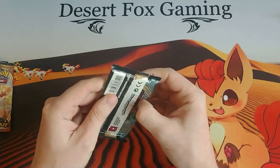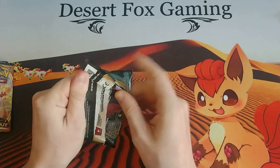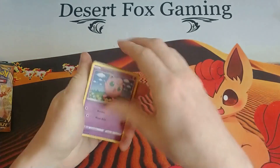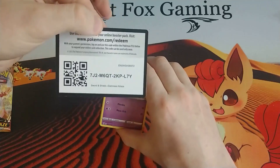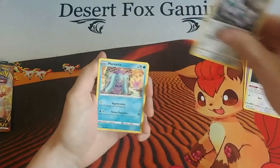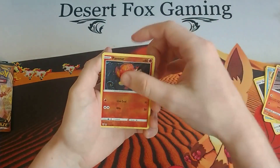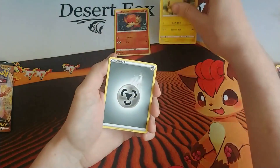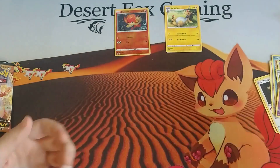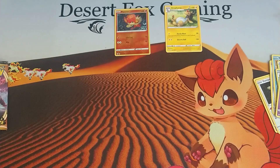Our first pack is the Centiskorch V. We've got a Jigglypuff, Dunsparce, Klink, Mareanie, Torchic, a reverse holo Pansear, and an Ampharos, with a Steel Energy, Piers, Vanillish, and Shiinotic in that first pack. Not as lucky as Christina was immediately pulling a Houndoom V in her first one.